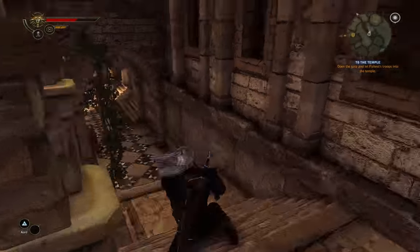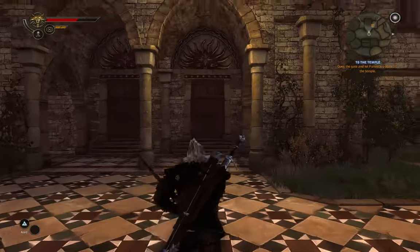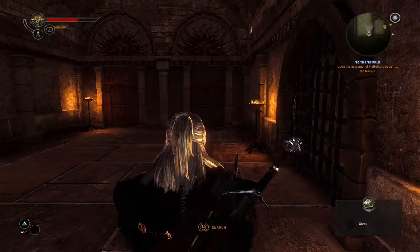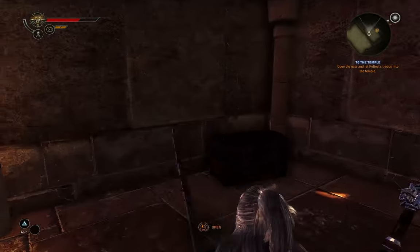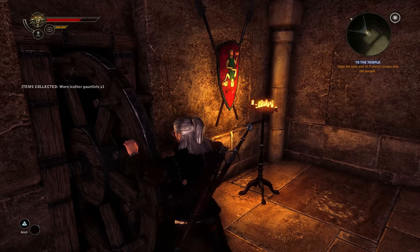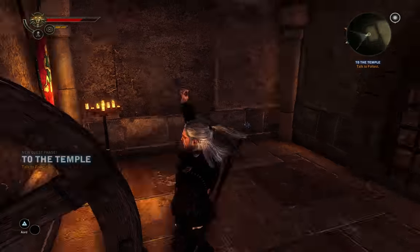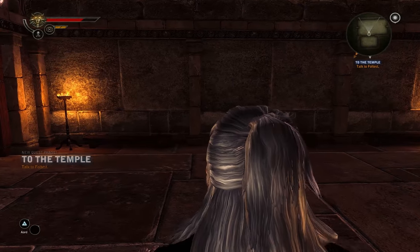Oh right, it's in the gatehouse. Waste-high fence! Invisible waste-high fence! Geralt's biggest enemy in this game are doors — he cannot figure them out. I love the button-tapping minigames, by the way. It's my favorite part of this game. Because who doesn't like tedious, repetitive, pointless button-mashing minigames?